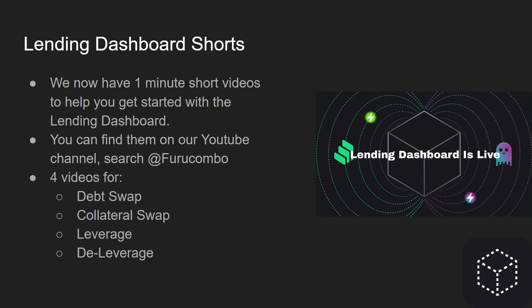With the launch of the lending dashboards, we also created some shorts — just one-minute videos to help you get started. We do have longer videos and a workshop around this as well. The lending dashboard makes the create mode easier — you can do debt swap, collateral swap, leverage, and deleverage with just the click of a button. You decide your values, click approve and send, without having to add any cubes manually. Right now we support Aave V2, Aave V3, and Compound V2, and shortly we will add support for Compound V3.